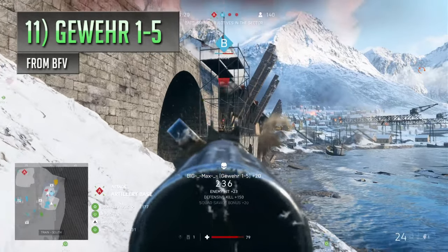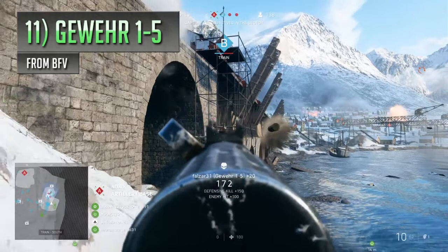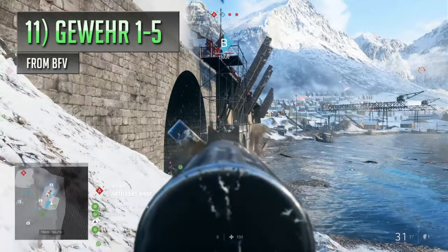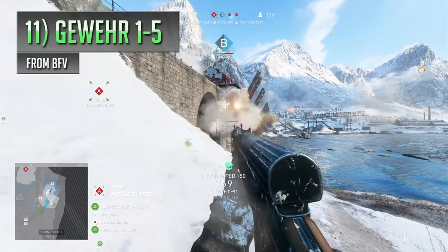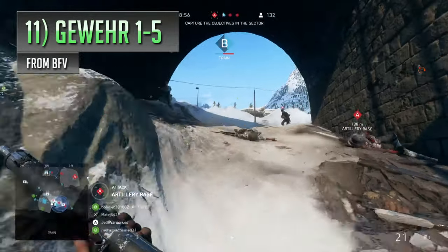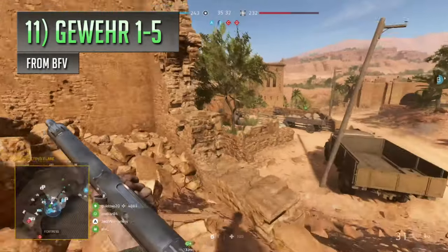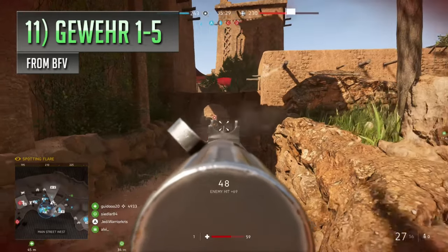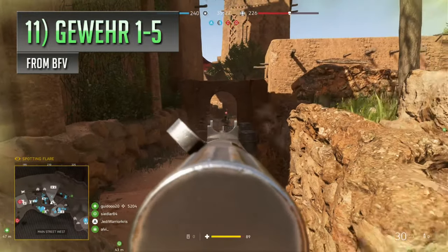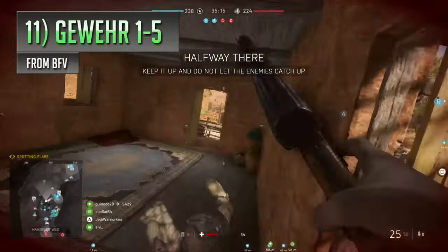Next up is Battlefield V's Gewehr 1-5, easily one of the better semi-automatic weapons in the game that doesn't get used anywhere near as much as it probably should. It's designed to be used with an aggressive mindset, being really strong up close and killing in three shots while retaining a decent shooting speed. Unlike a lot of other guns of a similar nature, the Gewehr 1-5 also holds a hell of a lot more bullets and reloads them at a much quicker pace due to it using magazines. It can be a bit naff used against people further away, but providing you play to its strengths and remember its limitations, it can be a really good gun for those who like to get a bit closer to all the action.